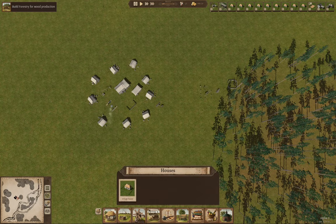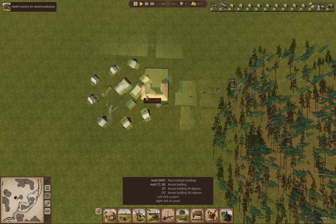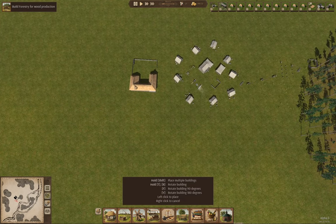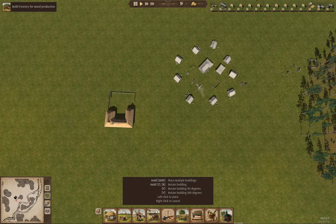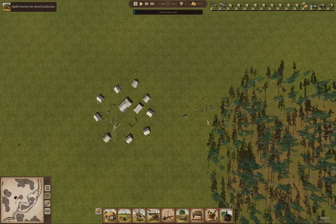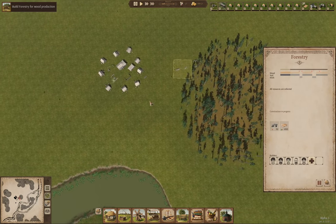I definitely need a farm. I've got plenty of room for fields over here. If I put the farm over here — yeah, we'll put it here, fairly randomly placed. And then I'll put fields going out this way. So we've queued up just about everything we can reasonably do here.